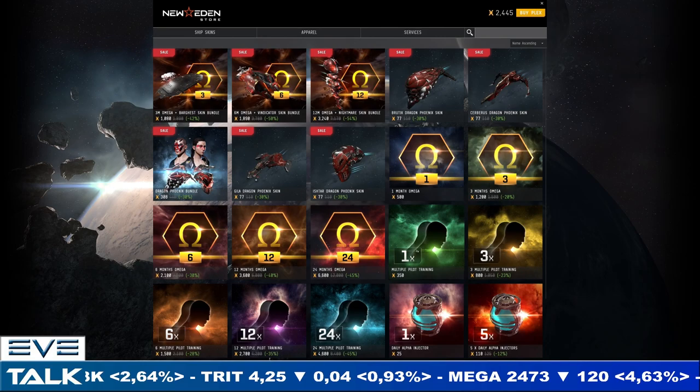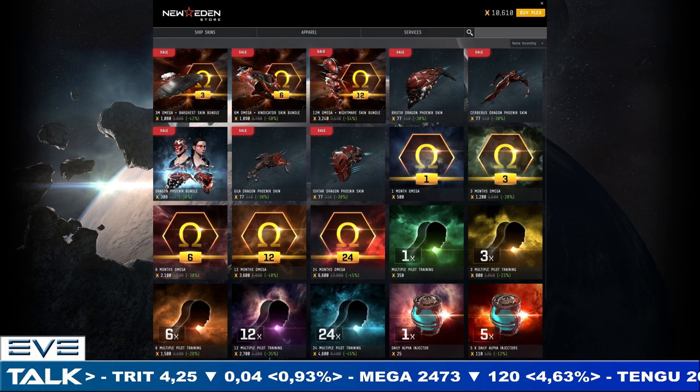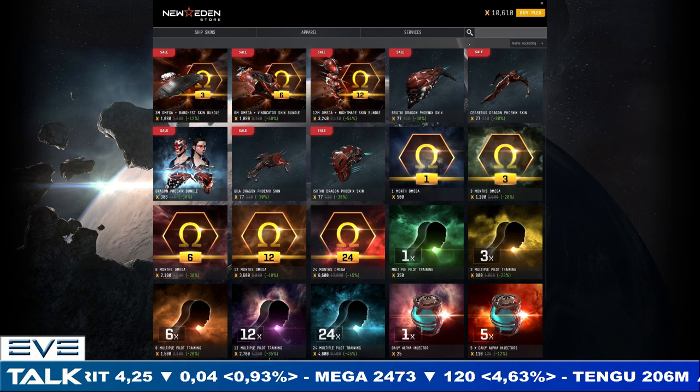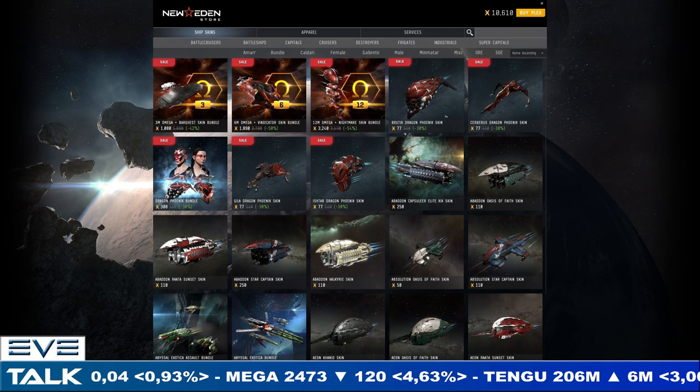There's an Omega sale happening — about 10% extra on the bundles, and you can get an extra skin on that as well. If you go to the services section you can see the packages with cheaper Omega time and the extra skin. There are also some extra sales on the Dragon Phoenix skins.